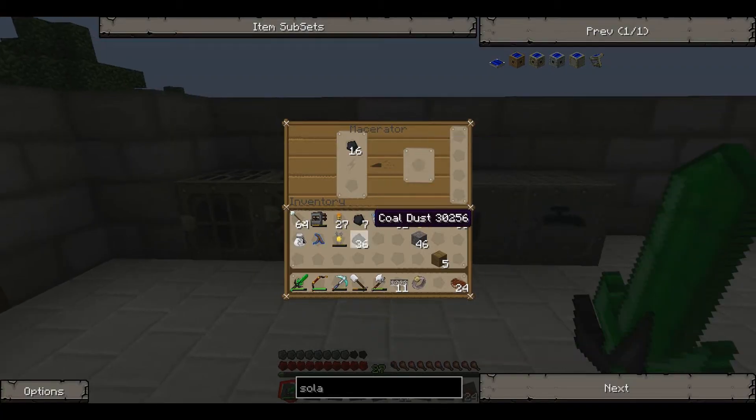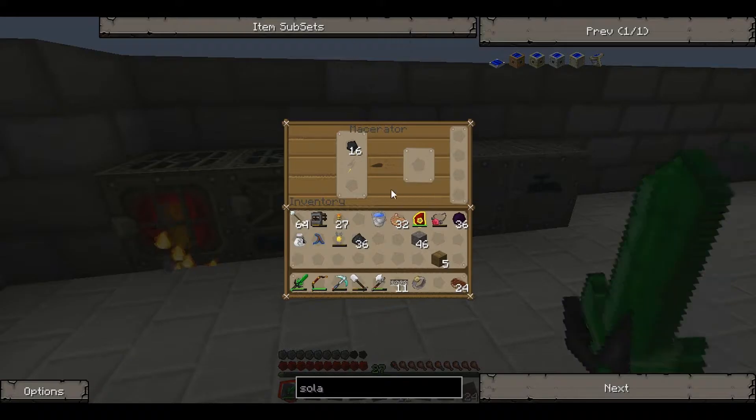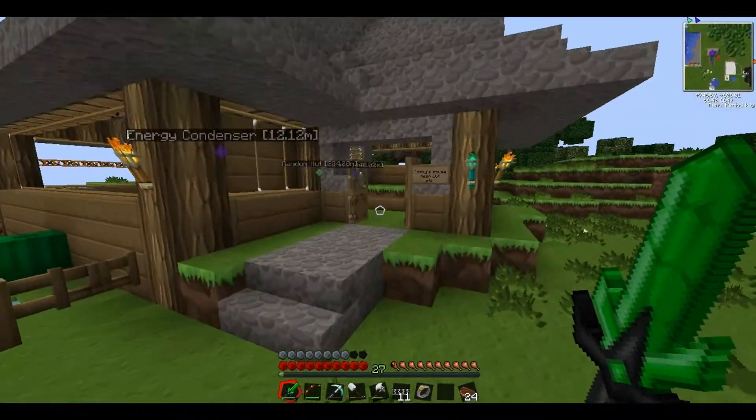We've got 36 coal dust, and we've run out of power. This is why we need these solar generators — because we need more power. We've got 36 coal dust, which should be enough to make a few of those solar generators.